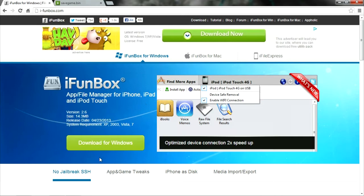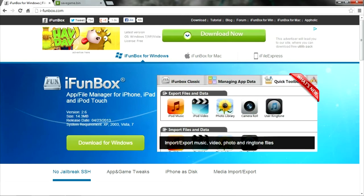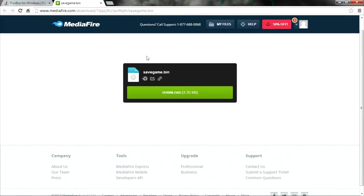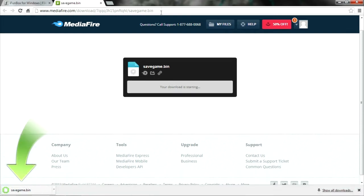First of all, what you guys want to do is download iPhoneBox — this link will be in the description below. I'm not going to download it because I already have it on my computer. The second thing you guys will need is this game save — it's the one with all the unlimited coins on it. I'll download this just to show you guys that it's not a virus or anything like that.